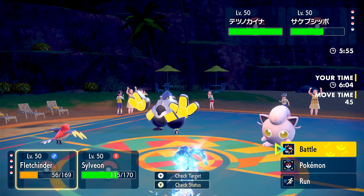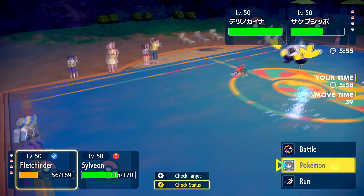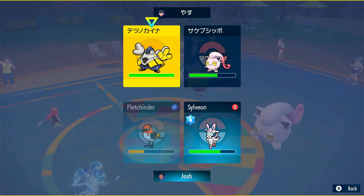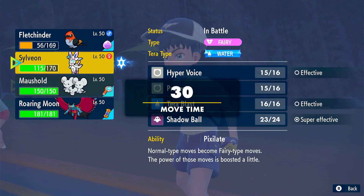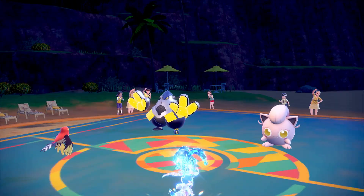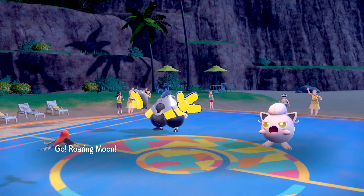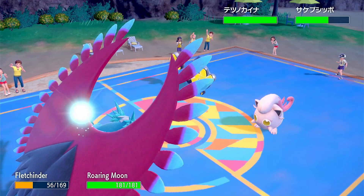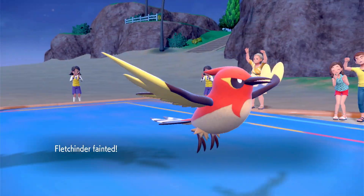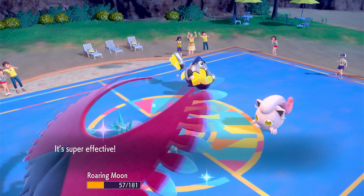Flinched — okay, I'm gonna use Roost. I brought Maushold and Rillaboom. I think I use Will-O-Wisp onto Iron Hands again and swap Sylveon out into Rillaboom just so we resist Wild Charge or Thunder Punch, since they'll use those moves onto Sylveon — it's the threat right now. Rillaboom has Booster Energy to raise Attack. Thunder Punch was actually onto Fletchinder — why would they not use it onto Sylveon? Sylveon is the threat here!